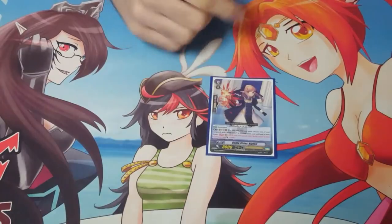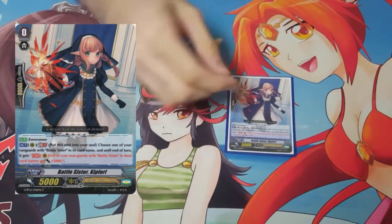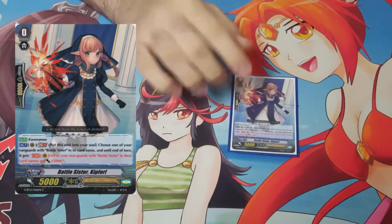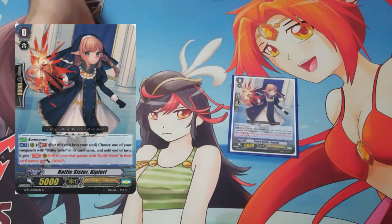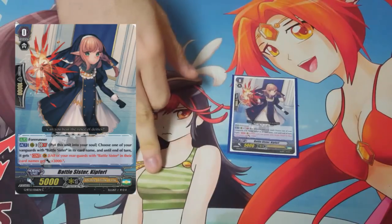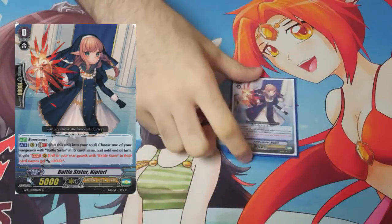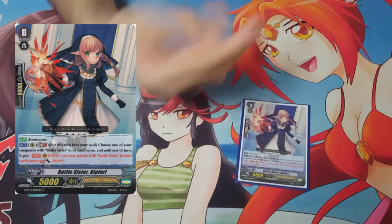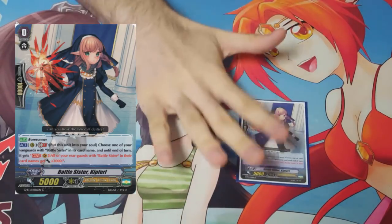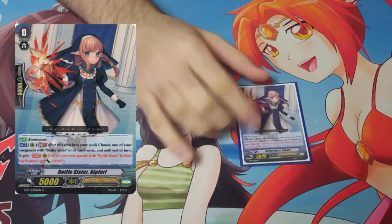First, we start off with the starter. It's Battlesister — Keep Free, something like that, words are really hard. Its effect is that it's a forerunner, pops out a soul. And then it has a GV skill that shoves itself into the soul to give all your Battlesister rear guards 3k for the turn continuously. Combined with the stride break, with the grade 3 stride break, this is a total of plus 6 to everybody, which makes power columns insanely huge.